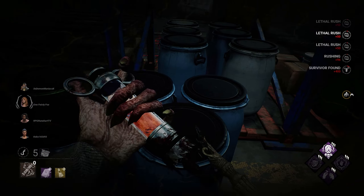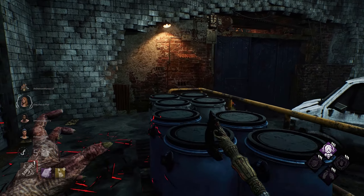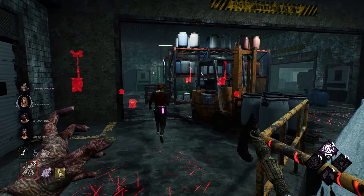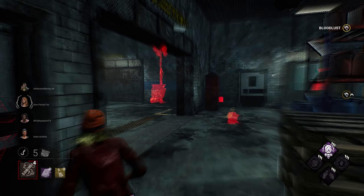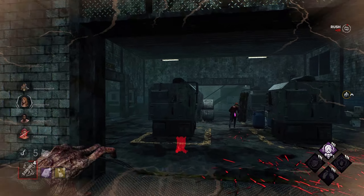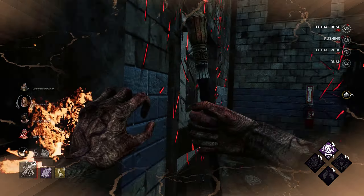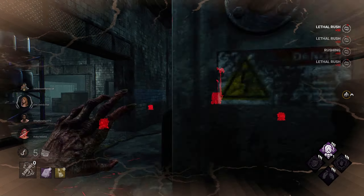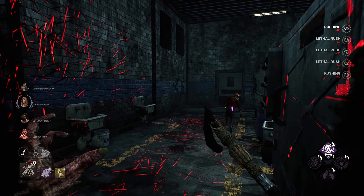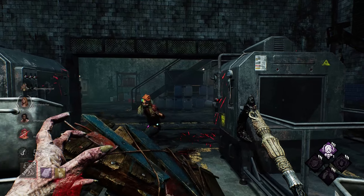That's awkward — we get a free hit but it might be a waste of time. On the bright side, this is not the obsession, so we'll get some Save the Best for Last stacks. Let's see where she's heading. One more chase around here — she'll drop this pallet; we get rid of it for later because it's a god loop and a half.